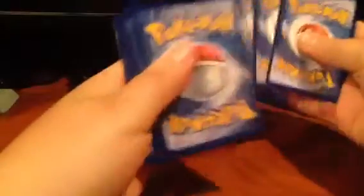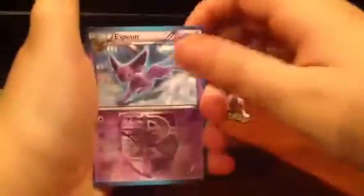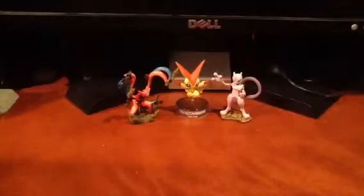So we'll go and do Plasma Freeze first here. Hoping to get something good out of this tin — I usually don't have great luck out of tins, but hopefully we get something good. So: Espeon, Superior Energy Retrieval, Palpitoad, Voltorb, Beldum, Timburr, Yamask, Grimer, Nidorino Reverse Holo Uncommon, and a Steelix Regular Rare. I really hate these Team Plasma cards — they're super annoying, and I'm glad that they got rid of that mechanic with X and Y.